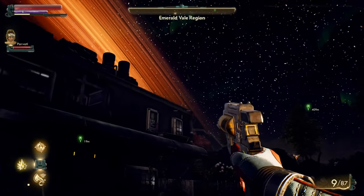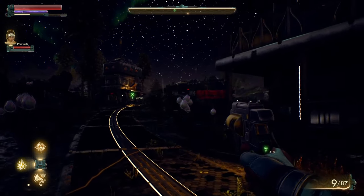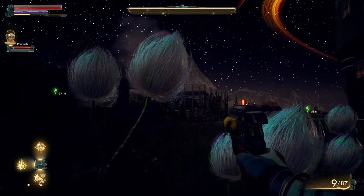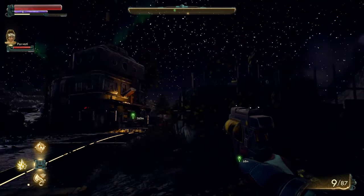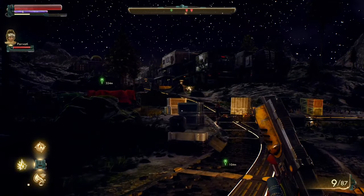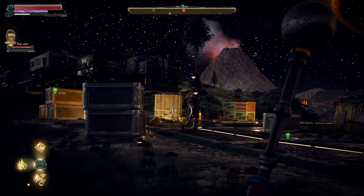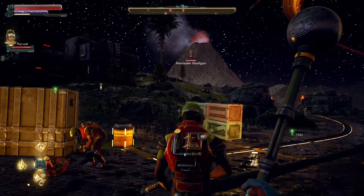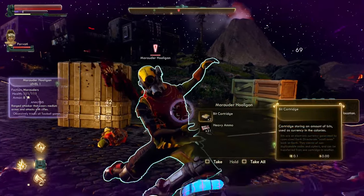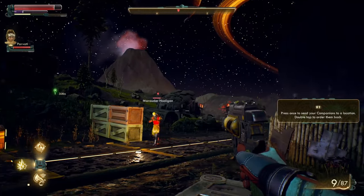We're heading out of town through the Emerald Vale region — this is the other side of Edgewater from where we entered. Just a casual volcano chilling in the distance. What went into the design for these environments? The volcano came from one of the aspects of this quest — we're being asked to go to the geothermal plant, so we needed a good visual indicator of geothermal power. And who doesn't love a volcano? It's a great visual draw.